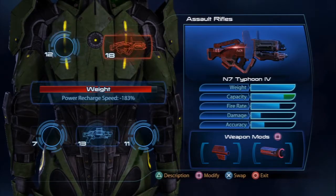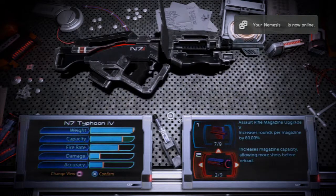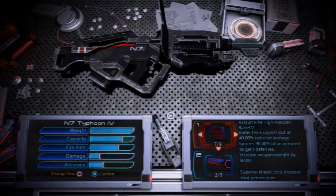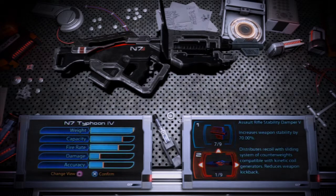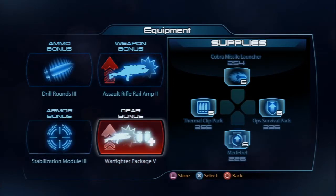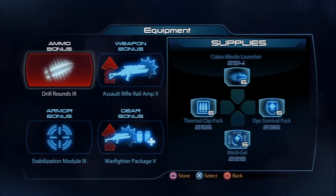Today we're using the Typhoon — it's an ultra-rare assault rifle, really awesome. Really huge magazine, made even bigger by Devastator Mode plus the power-up I have on it that increases the magazine by another 80 percent. We basically never want to reload. Normally I'd run the stability mod because it has a ton of random kick, but I have a stabilization module equipped, so I'm using the Warfighter Package instead — it ups my assault rifle damage, gives me more grenades, and includes an assault rifle amp.